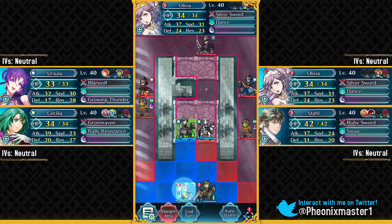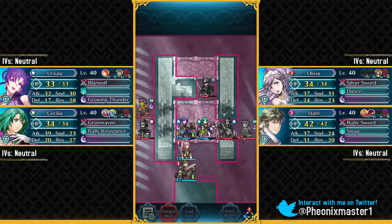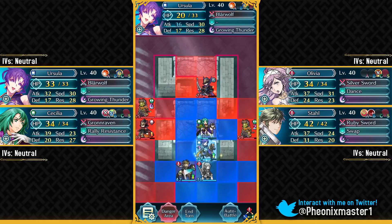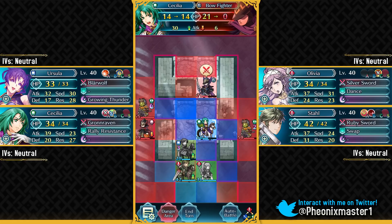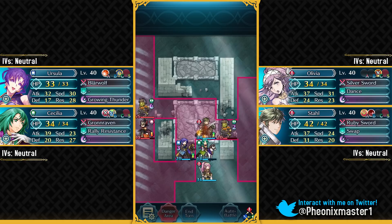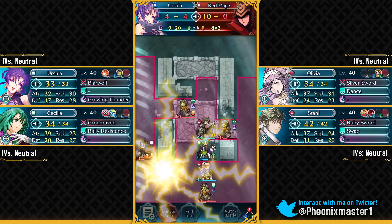Once again, we're gonna be breaking this obstacle with Cecilia and she's gonna be getting attacked by this bow fighter. Ursula can take on these two mages — but not really take them out, because if we do take them out then the reinforcements will come. Let's use our AoE special to take out this Cavalier, then we can put Ursula in the range of this red mage and swap. We need to take out this bow fighter first with Cecilia and then swap so that Cecilia is safe. Now we can take him out with Ursula.